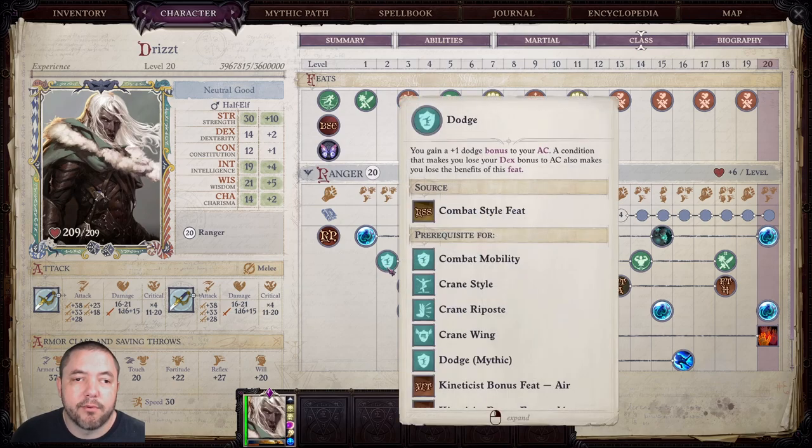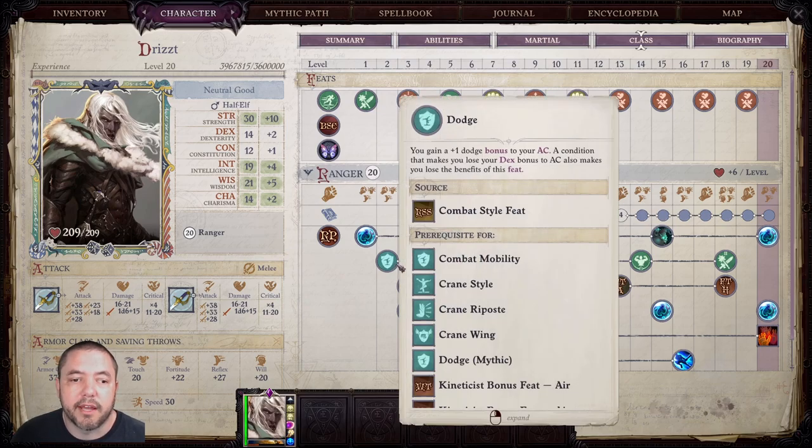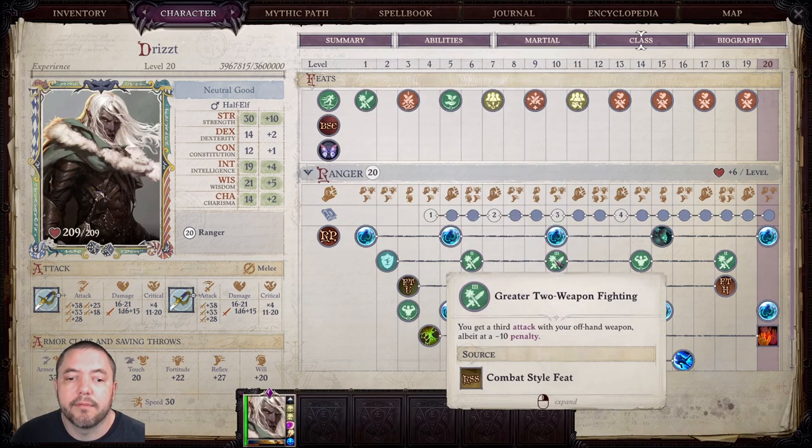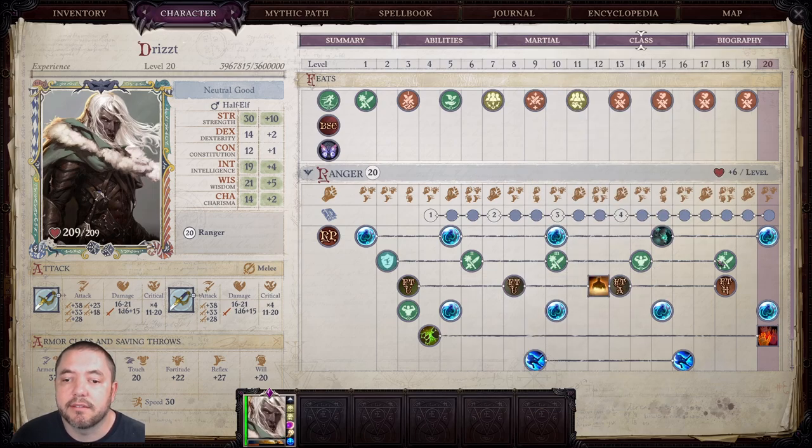And then down here for the bonus feats from his combat style feats, we're taking: Dodge, Improved Two-Weapon Fighting, Greater Two-Weapon Fighting, Skill Focus Athletics, and Double Slice.